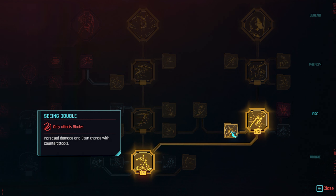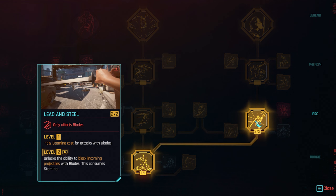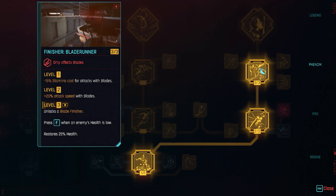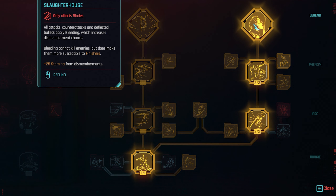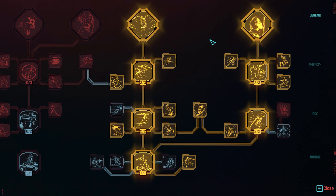Reflecting bullets with your sword is not something I recommend for this build. With this build you want very high attack speed, very high crit, and to get in your enemy's face. The bullet-blocking skill isn't for us. Blade Runner, however, is nice — it gives you a finisher with blades, increases attack speed, and lowers stamina costs.